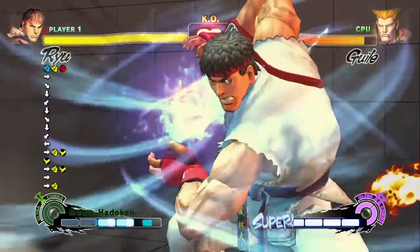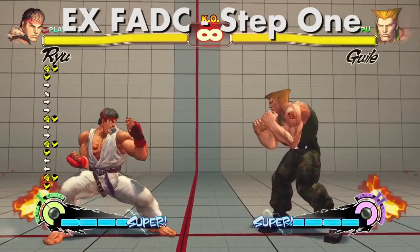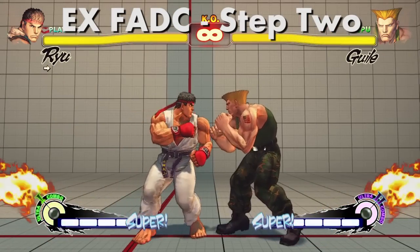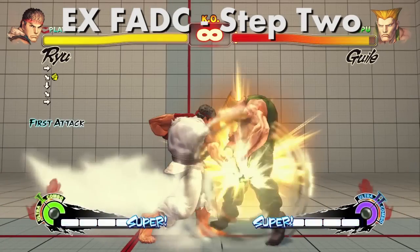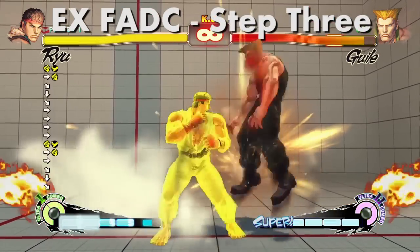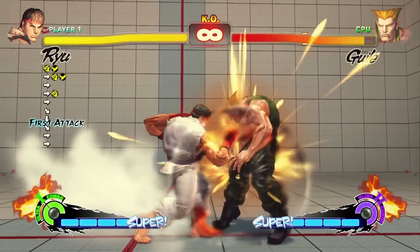Initially this will seem difficult to perform, but breaking it down into steps helps immensely. First, practice focusing and then dashing. Second, practice doing an attack and cancelling it with focus — just press medium punch and medium kick when the attack connects with your opponent, and keep holding them. Third, practice cancelling an attack while holding focus for a bit, then dashing out. Finally, just speed up the process, which gives you enough time to follow up for another attack.